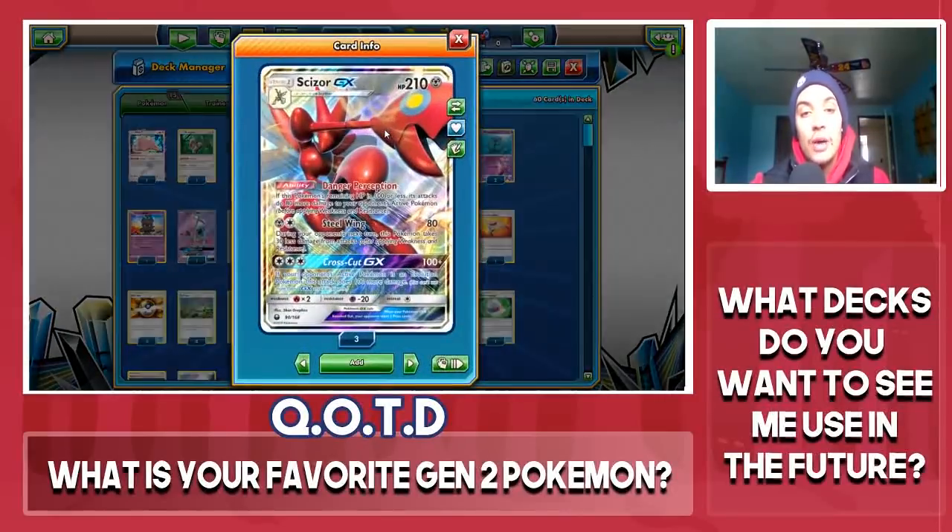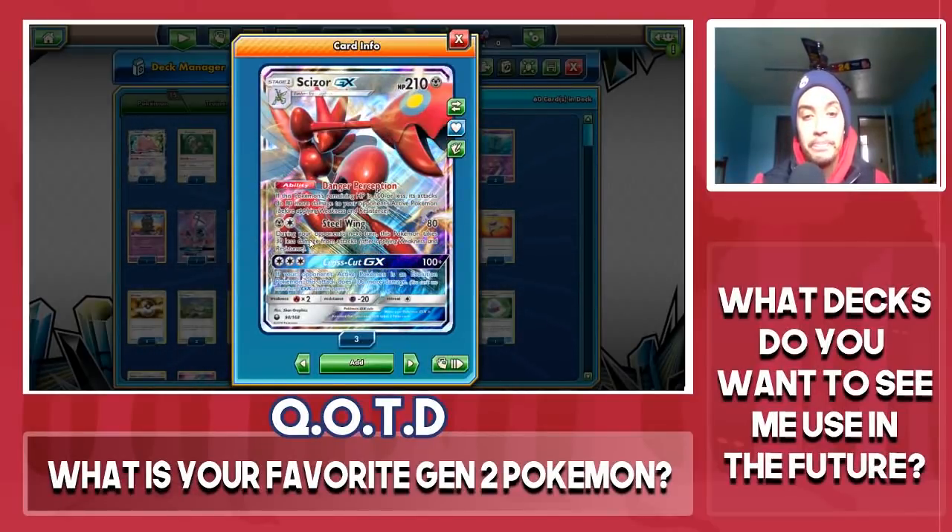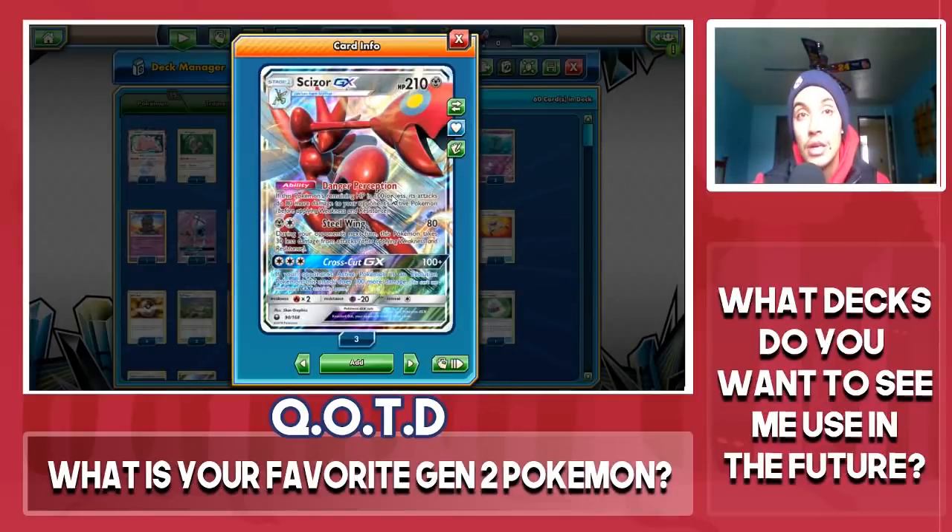We have three copies of Scizor GX, released in Celestial Storm. It has the attack Danger Perception, which does 80 more damage if you have 100 HP or less. Steel Wing does 80 damage and you take 30 less next turn. Crosscut GX does 100 damage, but if your opponent's Pokemon is an Evolution Pokemon it does 200 damage. If you have 100 HP or less, you're hitting up to 280, or 310 with a Choice Band — taking everything in the meta out with one hit.